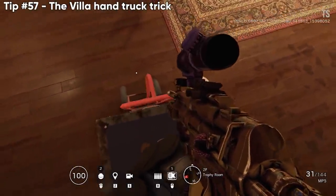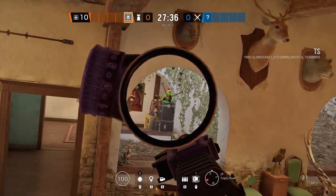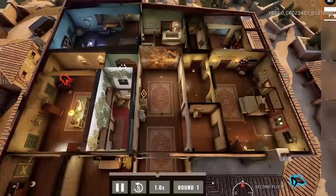You can elevate yourself on this red hand truck and get angles on anybody vaulting by the fireplace window in master bedroom — they're going to get absolutely slapped.